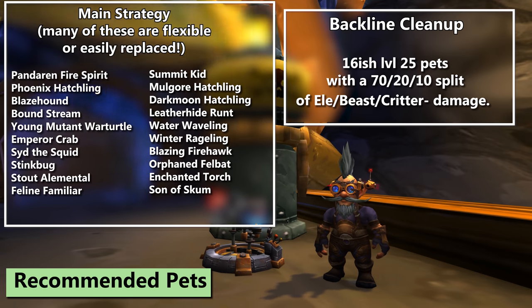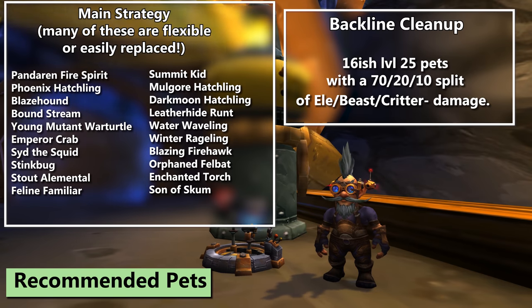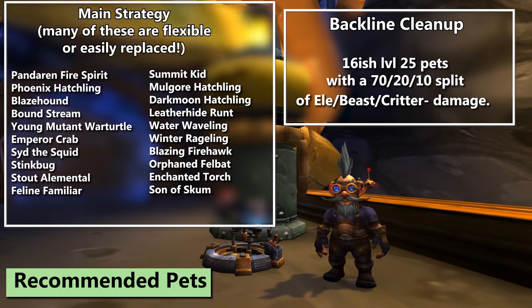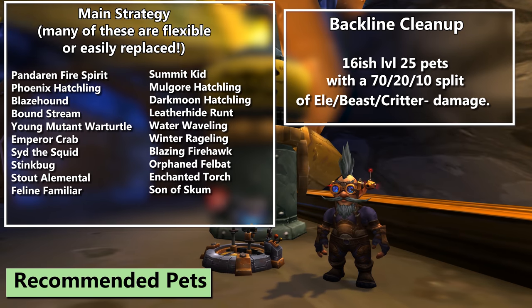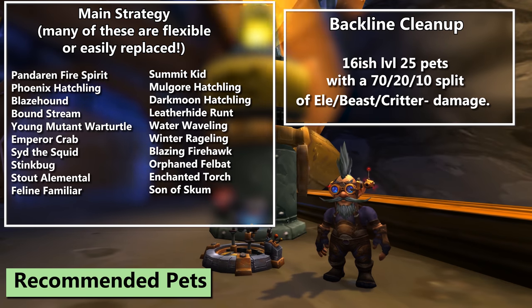Dragonhawk hatchlings are great with Bite for beast damage, and then they can do a Flygrate combo to melt the mechs. You're just going to need a lot of them. I'm using 16 different cleanup pets just to be safe. You can almost certainly get away with less, but it's a long dungeon and nobody wants to restart because you got crit or misplayed and now you're short on pets. I'll put the whole list of what I used in the info so you can check back to it.